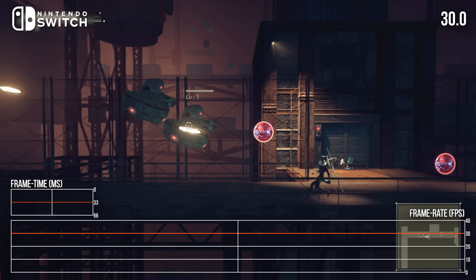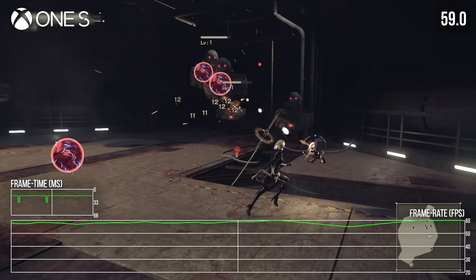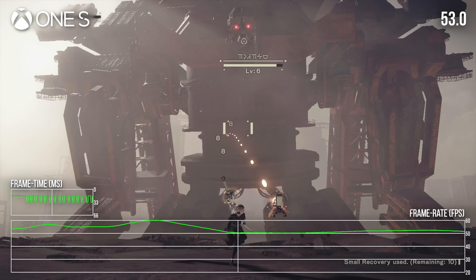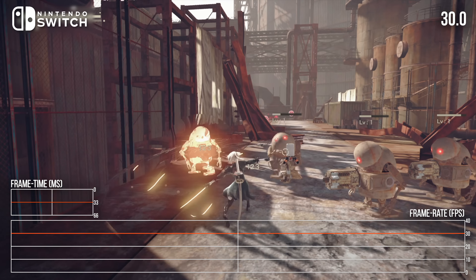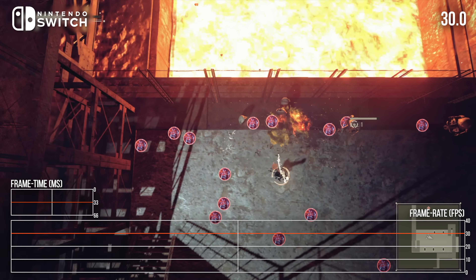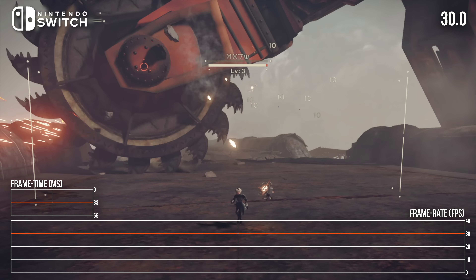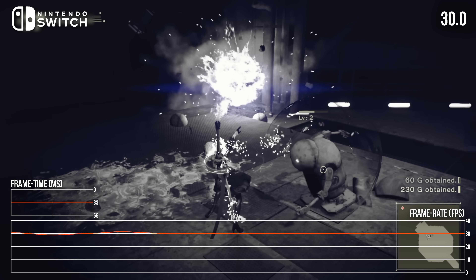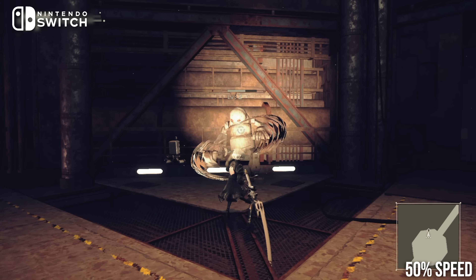So how does performance shake out? Virtuos has sensibly cut the frame rate target from 60 FPS on last-gen home consoles to 30 FPS here. 60 FPS was a challenge on exponentially more capable hardware, so the reduced frame rate was probably inevitable. At first I was very impressed with the performance level — essentially a locked 30 FPS with stable frame pacing for the first hour or so of gameplay. My only issue at this point was the lack of any motion blur, which a 30 FPS action game with a lot of melee combat like this could really make good use of.